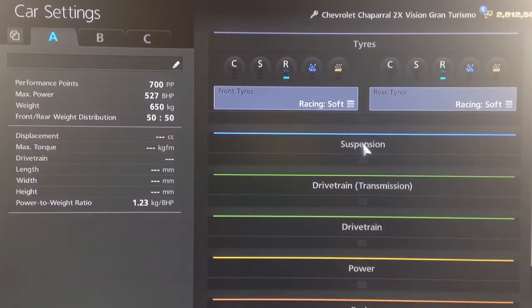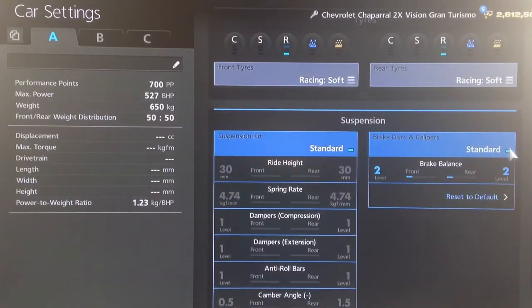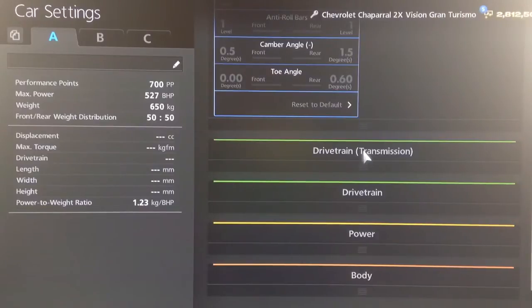Obviously you want racing soft tyres. For suspension, you can't do anything to it. Now for brake balance — and this is something which may be stupid of me, but I've only just thought of this today — the main problem that cars like the Red Bull and the Chaparral 2X have is that their brakes are too good. They slow down far too quickly; you end up braking too early and wasting time slowing down. So I've reduced the brake balance on this one just to two. I tried it on one, that wasn't quite powerful enough, but on two it's pretty much perfect. Now it brakes more like a Group C or an LMP car. Obviously adjust that to what you feel is right for your driving style, but I find two is right for me.